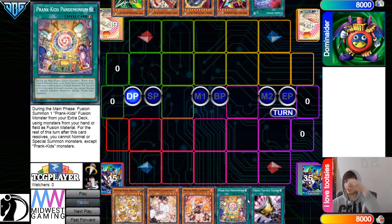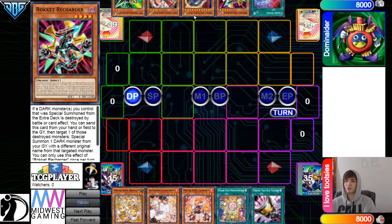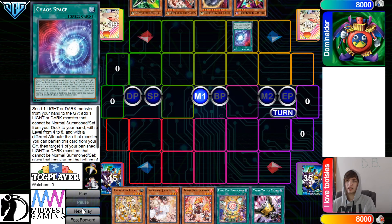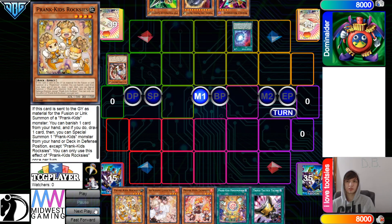They also have Ash, Talons, Fusion Spell — these are all gonna work pretty well going second. They have Chaos Base, Recharger, Nib, Ogre, Gamma. So we see Dragon Link versus Prank Kid. Dragon Link should have a pretty good matchup versus Prank Kid.